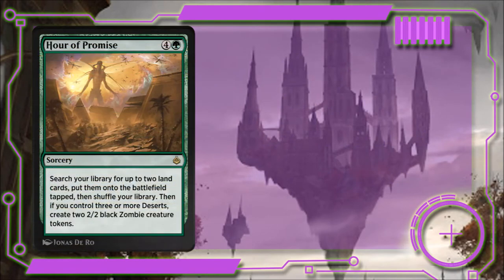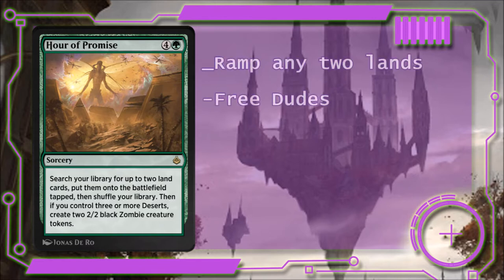Our signature spell this time is Hour of Promise. It costs 4 and a green and is a sorcery. We search our library for 2 land cards and put them onto the battlefield tapped. Then, if we control 3 or more deserts, we make 2 2/2 black zombie creature tokens. Hour of Promise is excellent ramp, and the extra benefit of free zombies is nice.